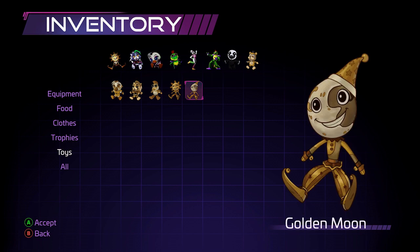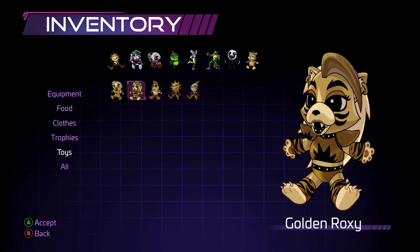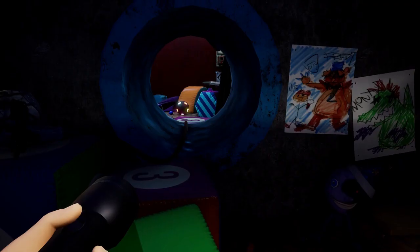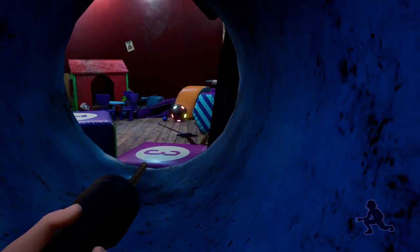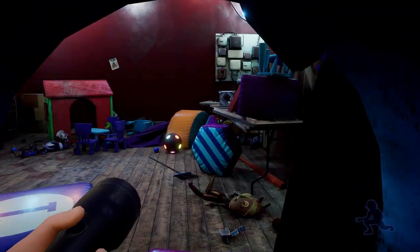Now what do we have? Look at this — we've got all six golden plushies: we got Freddy, we got the Sun or the moon sorry, we've got Monty, Roxy, and Chica. Allegedly when you have all of those in your inventory you can unlock the door in the prize counter, so we'll head there now.